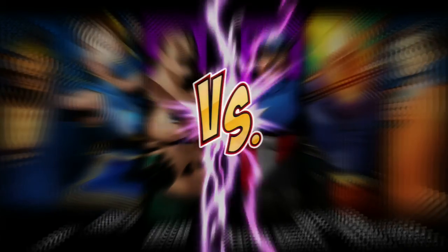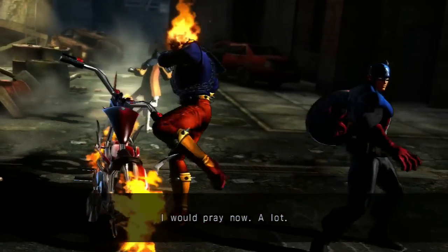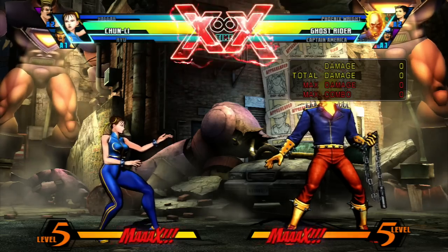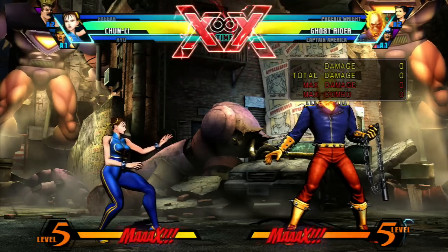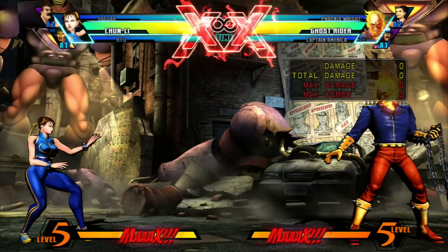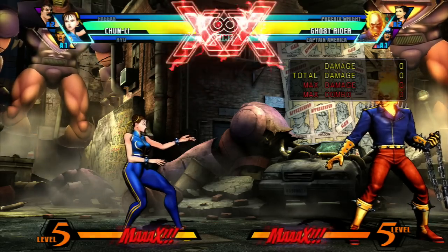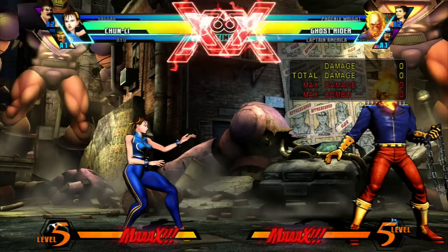Let's go ahead and get this started. If you noticed where the life bars were near the top, a small message flashed right at the start of the match that said 'assist okay.' When you see that on the life bars, that's when you know that you'll actually be able to call out your assist partner again. You can't just call them out rapid fire - it takes a little bit of time for them to recover, especially if they've been out on screen for a long time. Each character has three assists they can use once you pick them, and the assist they use also determines what hyper arc they'll perform when you do the team hyper combo - but that'll come a little bit later in this lesson.